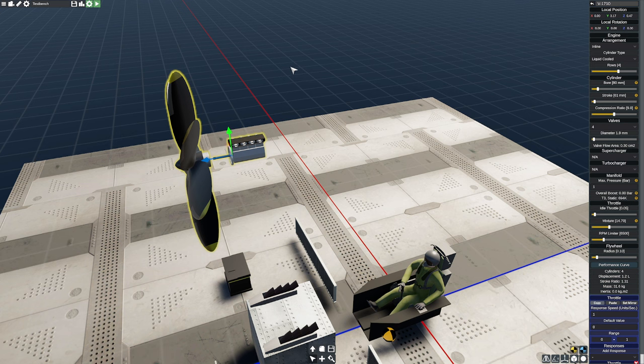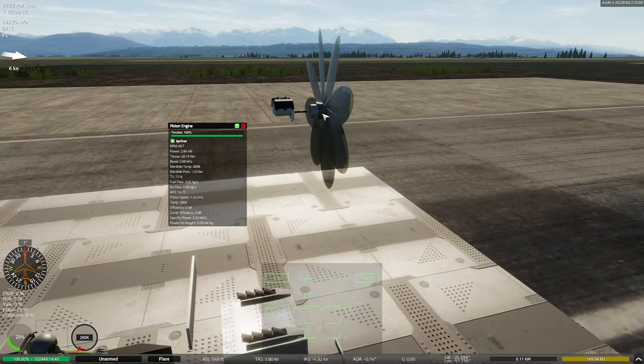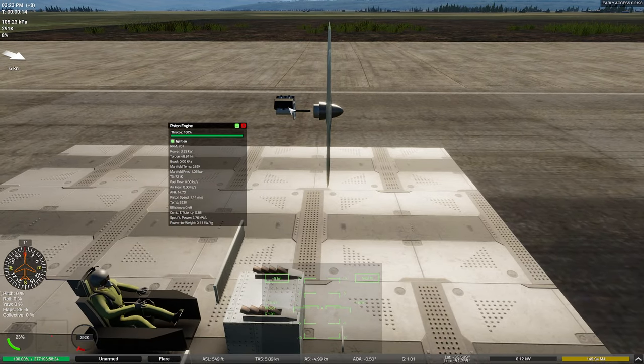Let's go ahead and take a quick look here. There's a reduction gear in here — it actually has a set reduction gear of 2.43 to 1. We can actually program that one in if we wanted to. Just looking through all the different last details making sure I haven't made any mistakes. Oh wow, that's a tiny engine there.